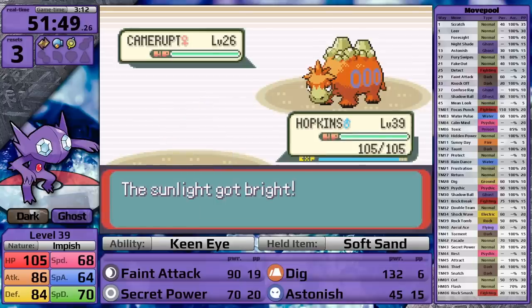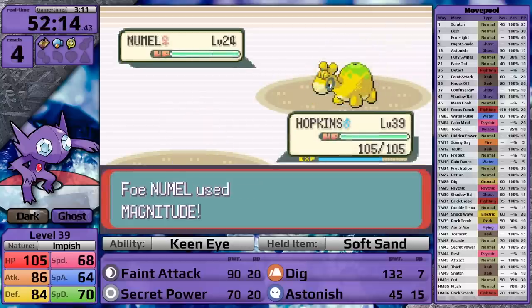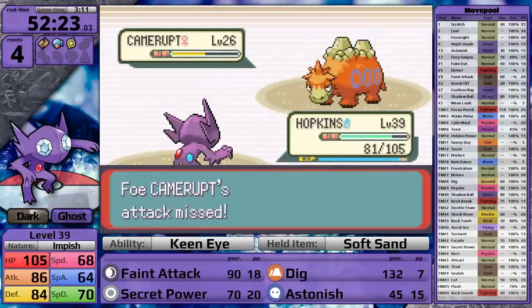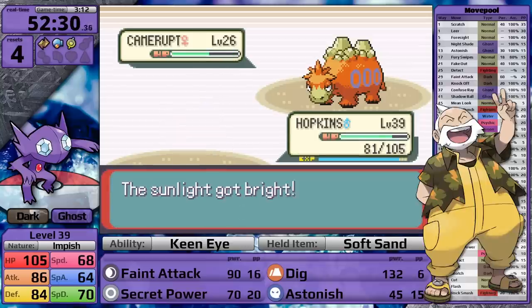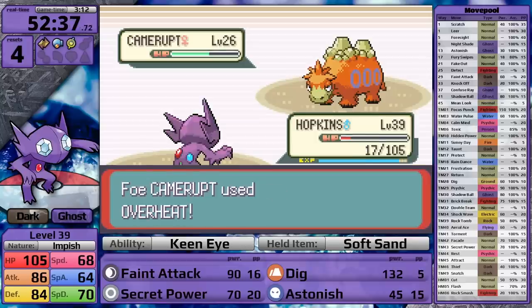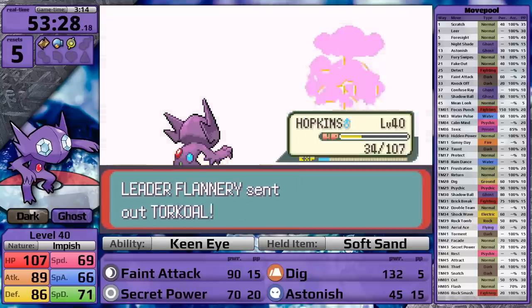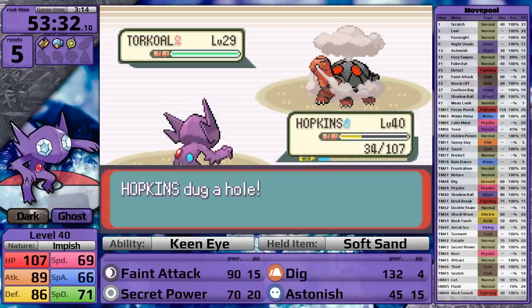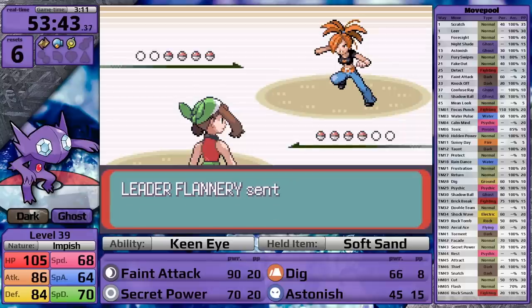Now I think I'm ready to take on Flannery. She leads with Numel - I go for Dig, it misses an Overheat, and I knock it out in a single hit. Slugma's next, it's really weak, and I knock it out with a single Feint Attack - that's good because I wanted to prevent it from using Sunny Day. Against the Camerupt I go for Dig, and then it does get a Sunny Day off. My next attack doesn't take it out, and as a result Sableye goes down. Out of all the gym leaders in Hoenn, Flannery has been the most surprising to me when doing these playthroughs - she's generally quite challenging. In the next battle, Camerupt gets really annoying with Attract, continuously preventing Dig from hitting, and Sableye faints again. In the following battle, despite Attract, Sableye knocks the Camerupt out, but then Torkoal takes only half from Dig and Overheat finishes the battle again.